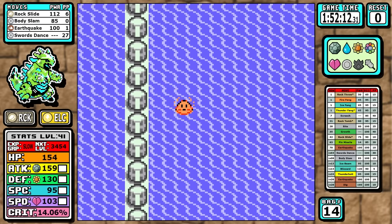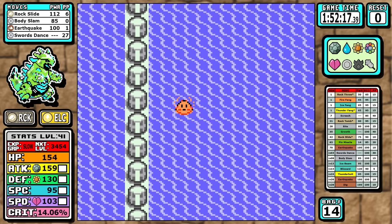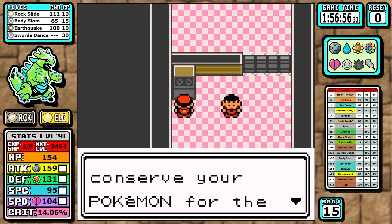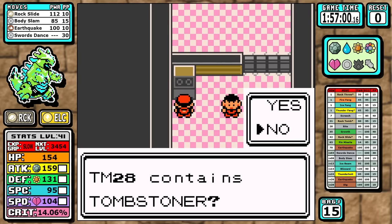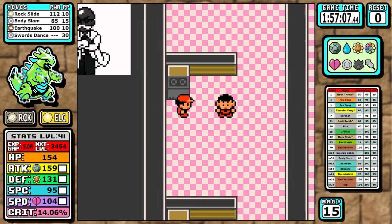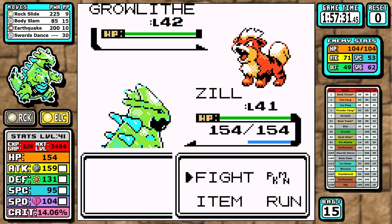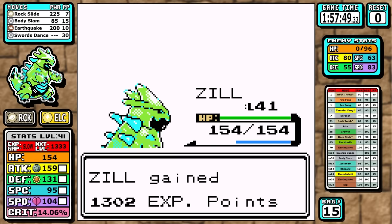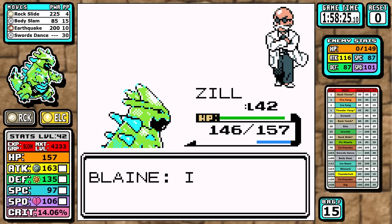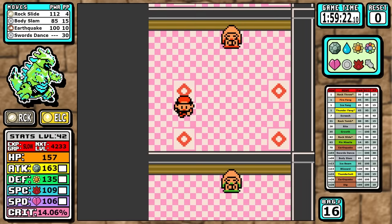After pondering whether Tombstone or Brother is actually the 28th gym member — one of life's biggest mysteries — we look at Blaine. This is a very quick look because we have Rock Slide and Earthquake. As an indication of how easy this battle is, I don't even need to set up a Swords Dance. We move on quickly to Sabrina.